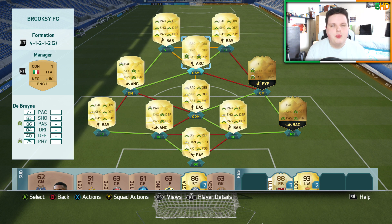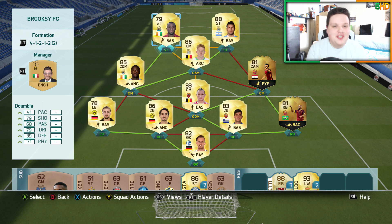We went all out for the strikers. We have upgraded Aguero and Doombia up top, and these two play so well together — it is unbelievable. You've got 5'9" Aguero who wins the headers, passes it down to Doombia who gets the goals. The team instructions: Aguero and Doombia on 'get in behind' and the full backs on 'stay back while attacking,' because I like to have that little bit of defensive solidity. Anyway guys, this is the squad builder — let's go on to the clips.